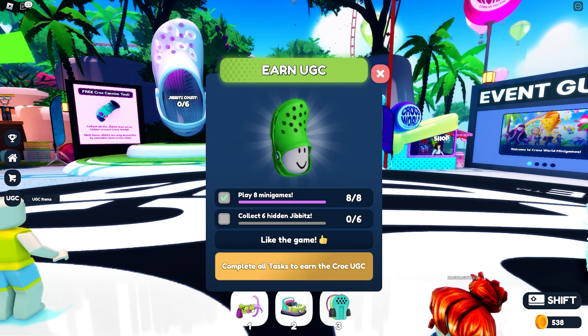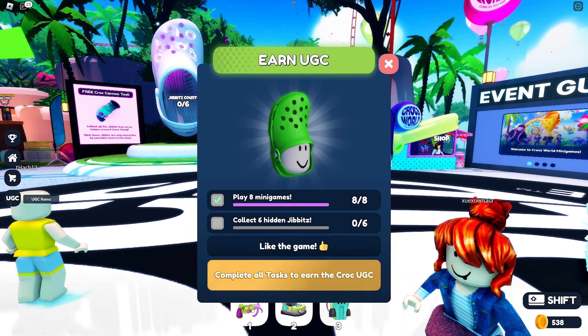Now let's go ahead and collect the six gibbets. Let's get the first one — follow me, here it is! For the second gibbet, you need to use a shrinking potion. It's here in the shop.